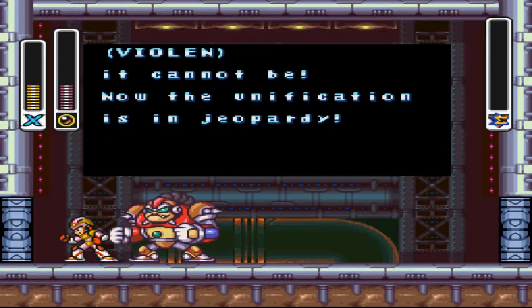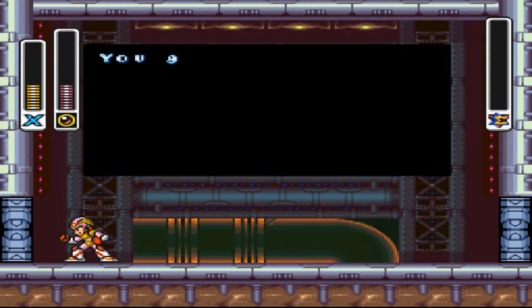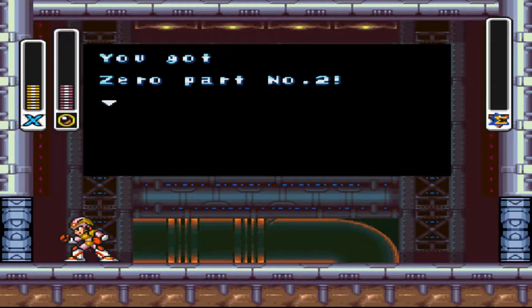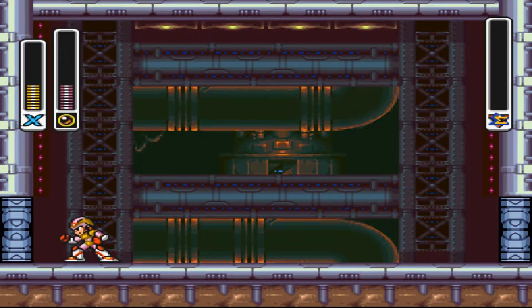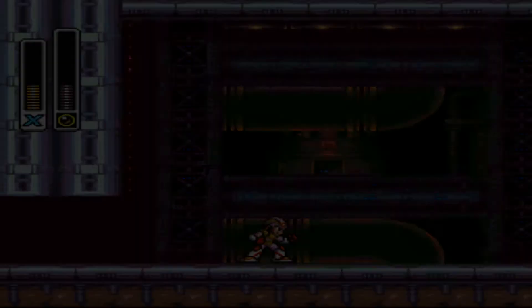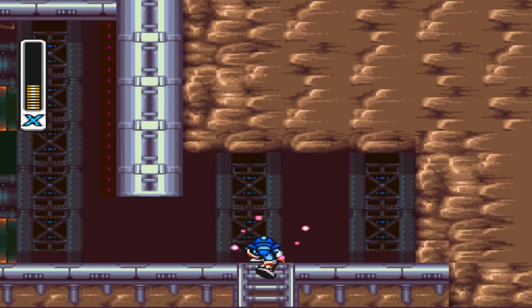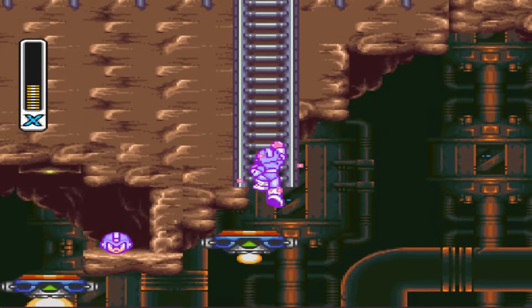Even with the bubble weapon I'm having some trouble. We've got our first Zero part, and you can see it there in the menu too at the bottom.